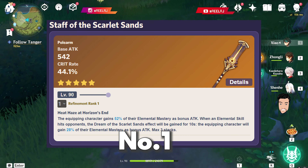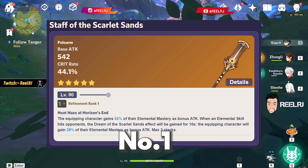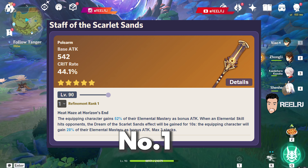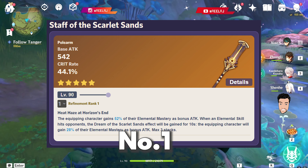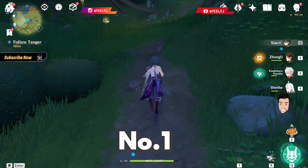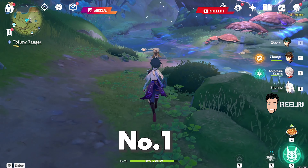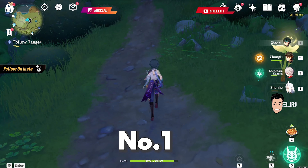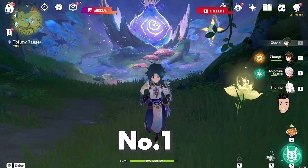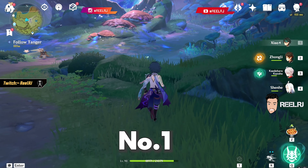In my opinion, Staff of Scarlet Sands is going to be the best Sumeru polearm in the game. You can give this polearm to any Sumeru character, because most Sumeru characters scale on elemental mastery — like Cyno, Candace, and many more coming in the future. Staff of Homa is the best Liyue weapon in my opinion. Staff of Scarlet Sands is definitely the best weapon for Cyno, and if you have money or wishes to spend on a weapon, you should definitely get this — no doubt, no debate.